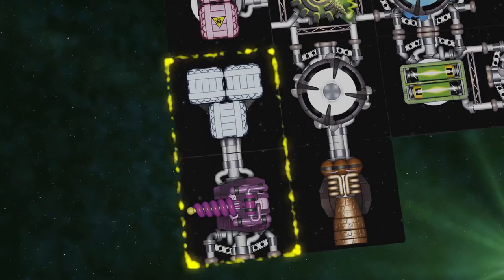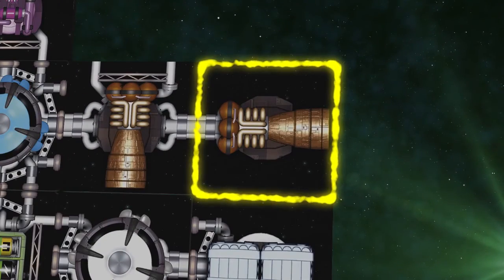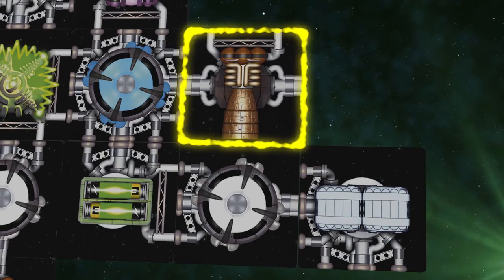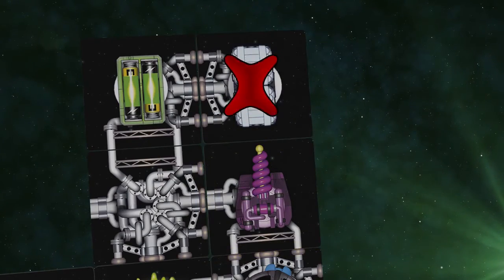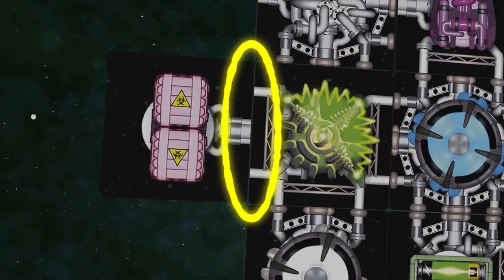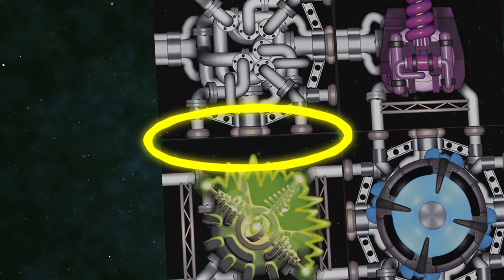Mistake 1: this part of the ship is not connected to the rest, which it needs to be. Mistake 2: this engine is pointing sideways. Mistake 3: this engine has a component directly behind it. Mistake 4: this cannon has a component directly in front of its barrel. Mistake 5: these connectors don't match. Mistake 6: this connector is adjacent to a smooth edge.